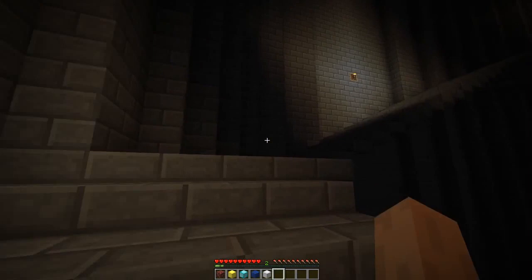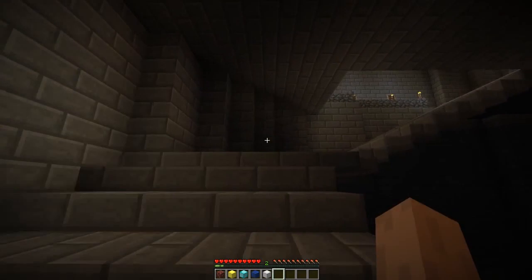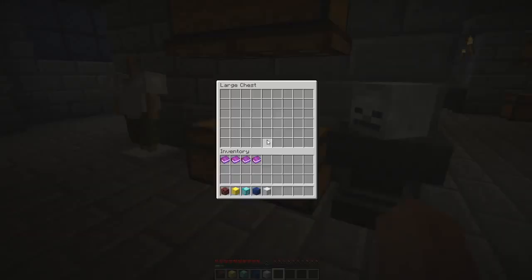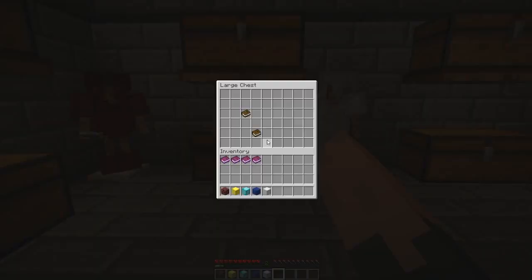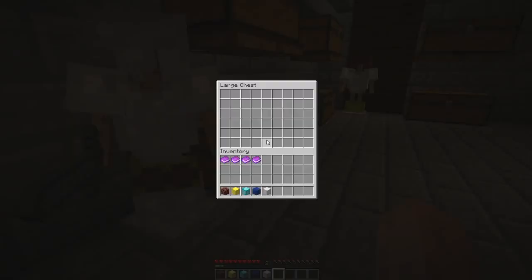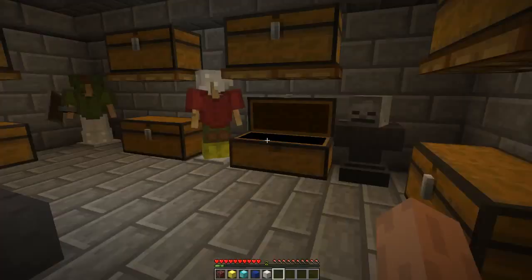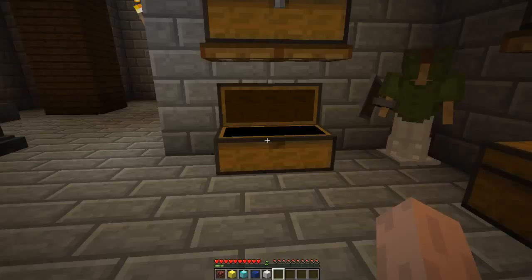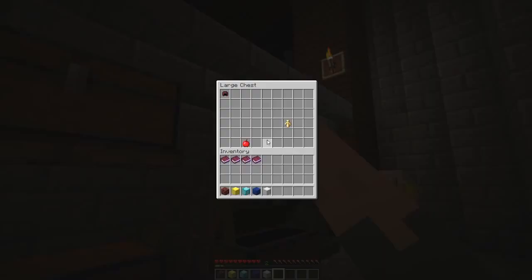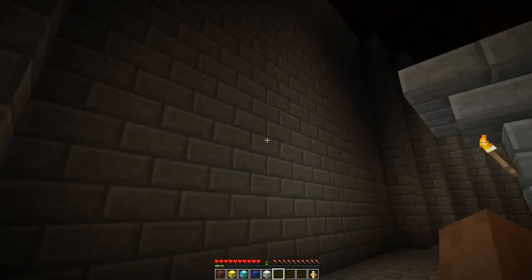We're gonna head all the way back up. We'll have the attic area. There are books, tons of them, armor pieces, apples — you can check every one of these chests, some will have things and some won't. I think recently with the most recent update I did add the totems of undying. There are four of these hidden throughout. I won't show you all the locations — I'll let you find the rest.